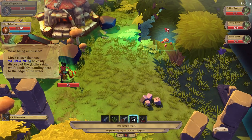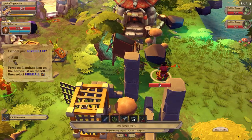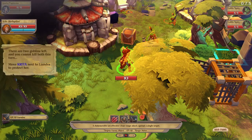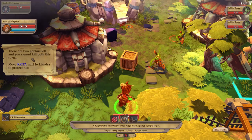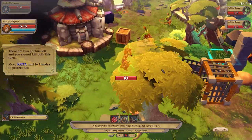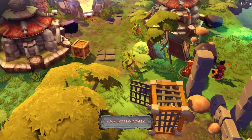Bye-bye. How's the water? Linda just leveled up — one skill, one HP. Press the Linda icon in the hero list to the left and select Fireball. There are two goblins left you cannot kill both of yet. Move Kira next to Linda to protect her. Barricade — let's wait for the enemies.